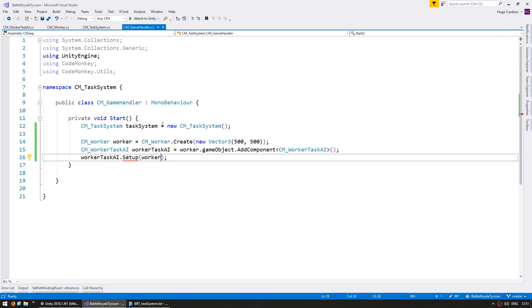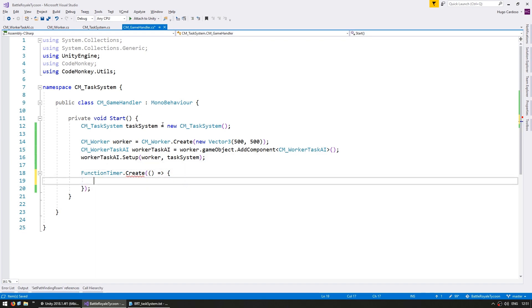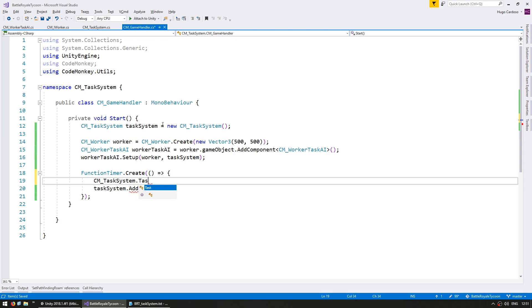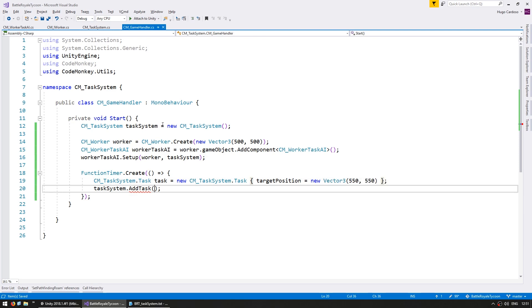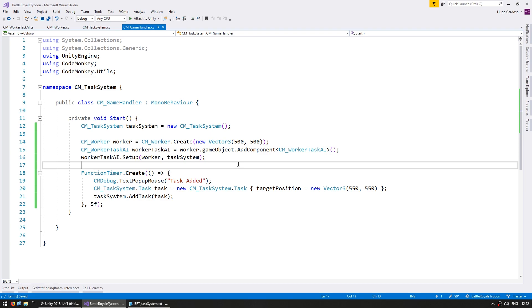Now let's go to the game handler. On Setup, let's also give it the task system. Then let's add a task after some time — I'm going to use the FunctionTimer from CodeMonkey utilities, which simply executes an action after some time. The action we want is to add a new task to the task system with a target position of 5,5. We also spawn a 'task added' text popup, and execute all of this after five seconds. The worker should be requesting a task, and five seconds later a task is added — he grabs it, executes it, and moves towards that position. And that's exactly the behavior we want.